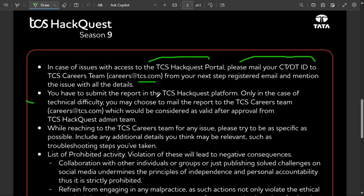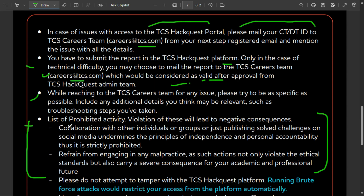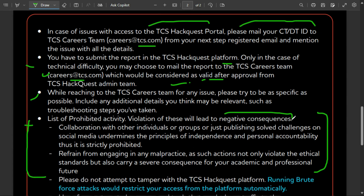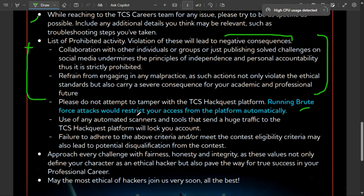Submit your report on the TCS HackQuest platform. Only if you face a technical issue can you also submit your report via the given email at TCS.com, which will be considered a valid submission. When emailing support, specify your problem clearly. Do not tamper with the TCS HackQuest platform, and running brute force attacks will restrict your access.